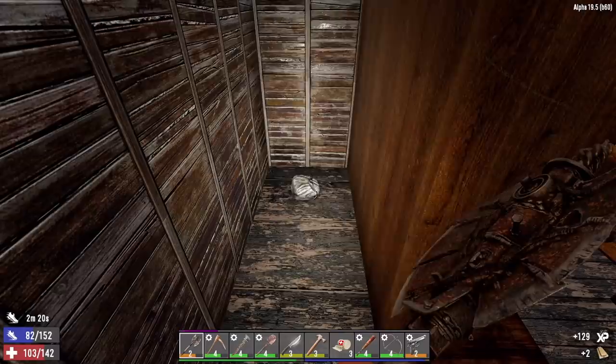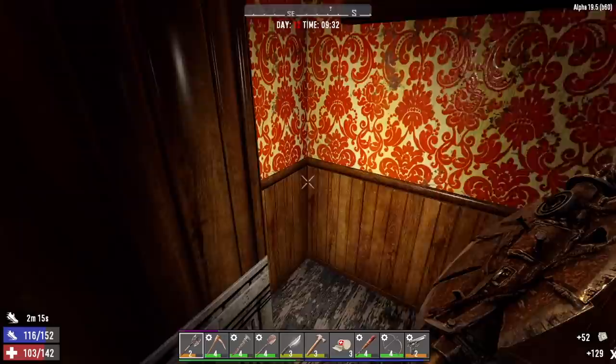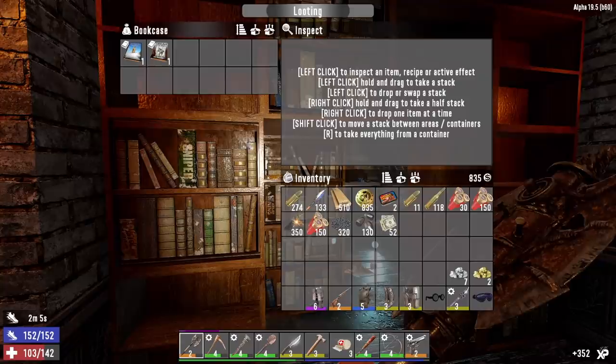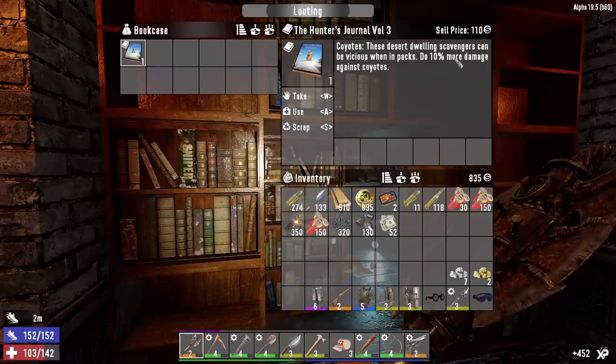Let's see what we got in here. Purse — that's some cash. Forget the grain alcohol, I don't need it. We'll sell that cash to Trader Joel. Serrated blade mod schematic, a couple of books. Urban combat, cigars — nice, we'll have to craft one of those. Coyotes do 10 more damage against coyotes.